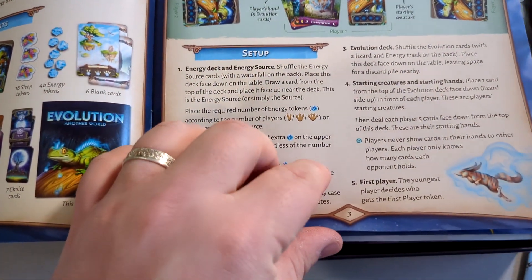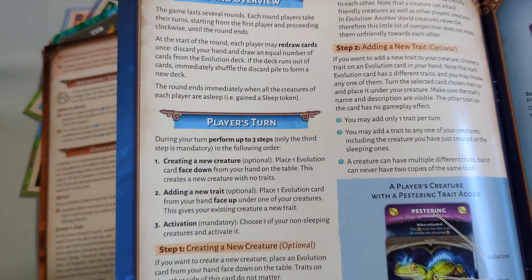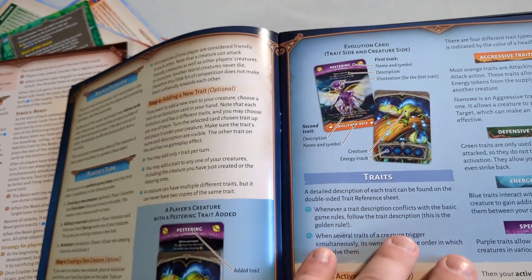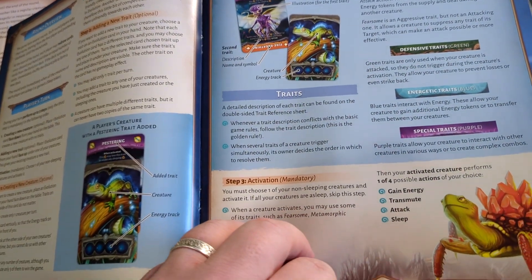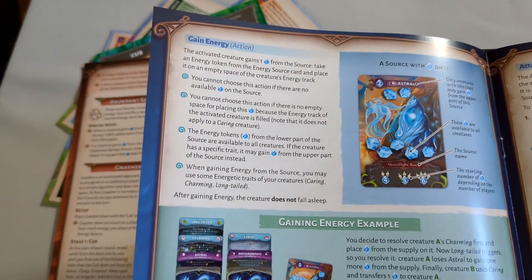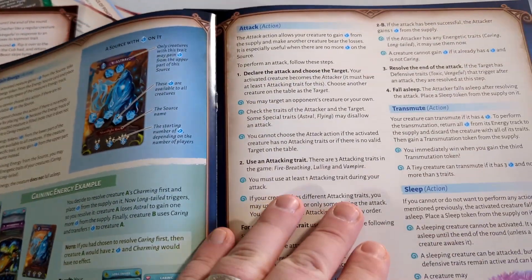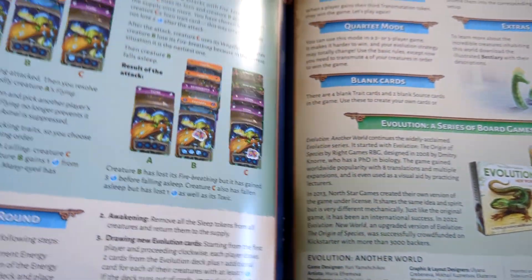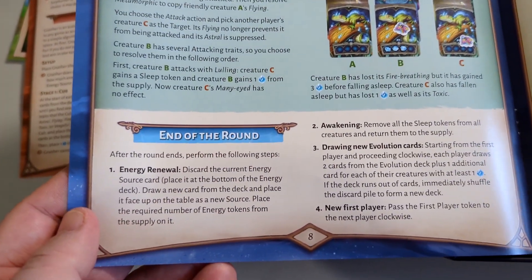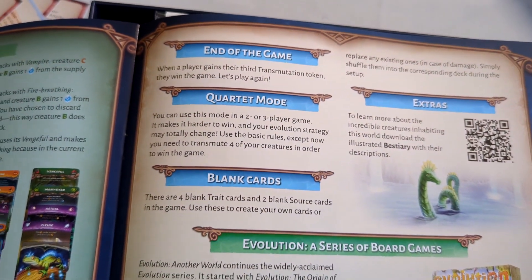The rulebook covers three-player game setup, round overview with the player's turn — create a new creature, add a new trait — diagrams of the evolution card steps. Step three, activation, is the only mandatory one. You can gain energy, attack — those are the different actions you can do — plus an attack example, end of round, end of the game, quartet mode, blank cards, and extras.